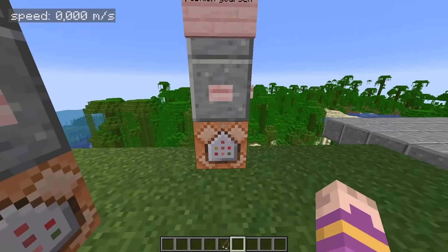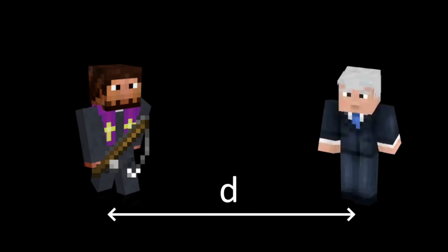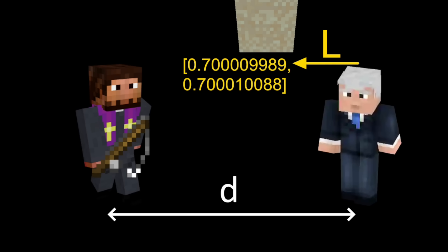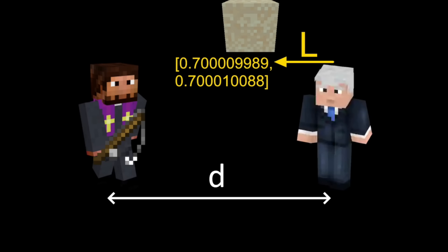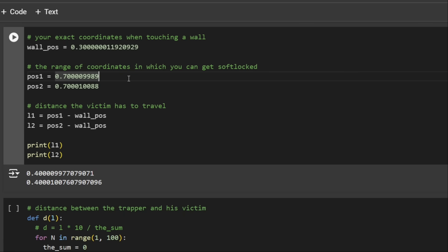Here's how I found the position from which you can fishing-rod somebody into this magical range. Let D be the distance between the trapper and his victim — we're looking for that D. And let L be the distance from the victim to the softlocking range. L is a range we can find in-game by subtracting two numbers: the coordinates of the player when he's against the wall, and the coordinates at which the player gets softlocked. So L is anywhere in between this range — for example, 0.40001.